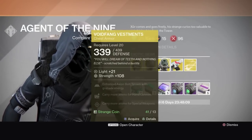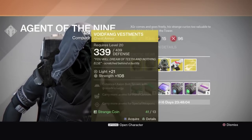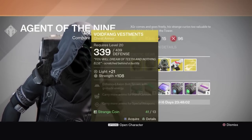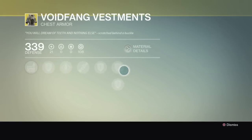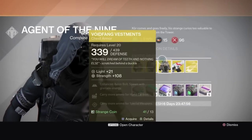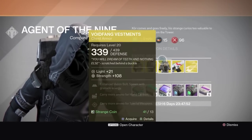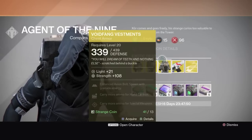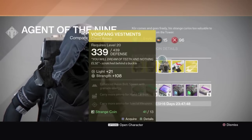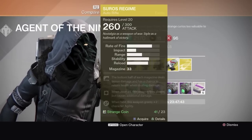Void Fang Vestments — that's for my Warlock. Let's look at the special abilities: enhance Axiom Bolt, spawn with grenade energy, carry more ammo for hand cannons, carry more ammo for special weapons. Hmm, interesting.